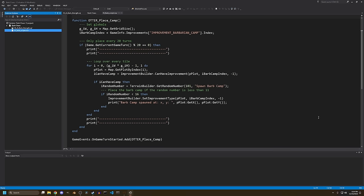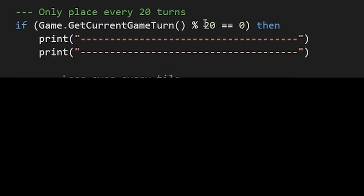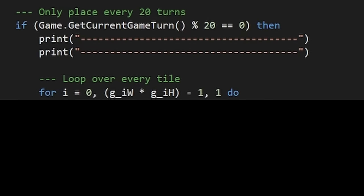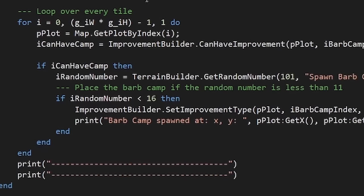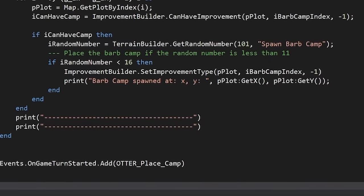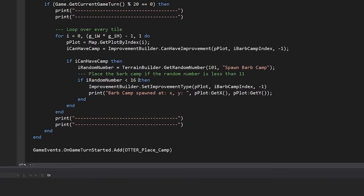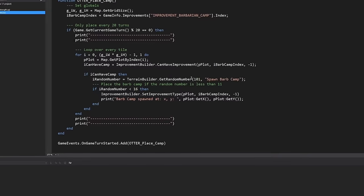It turns out barbarian camps are labeled as improvements in this game, so you can just place them wherever you want. What we're doing this game is every 20 turns it goes through every tile on the map, checks if it's a valid tile to place a barb camp, and if the random number is less than 16 out of 101, it spawns the barb camp. So that's a 15% chance of a barb camp on every single tile every 20 turns. That's a lot of barb camps.